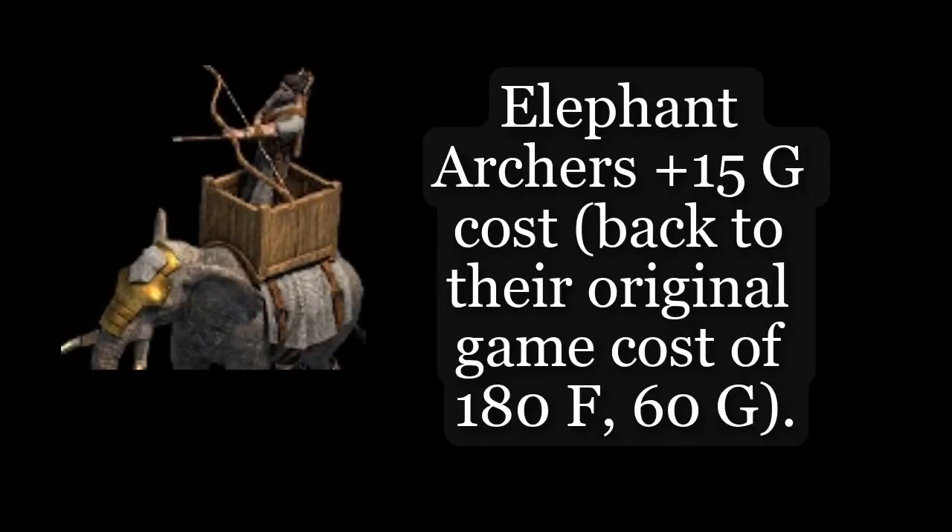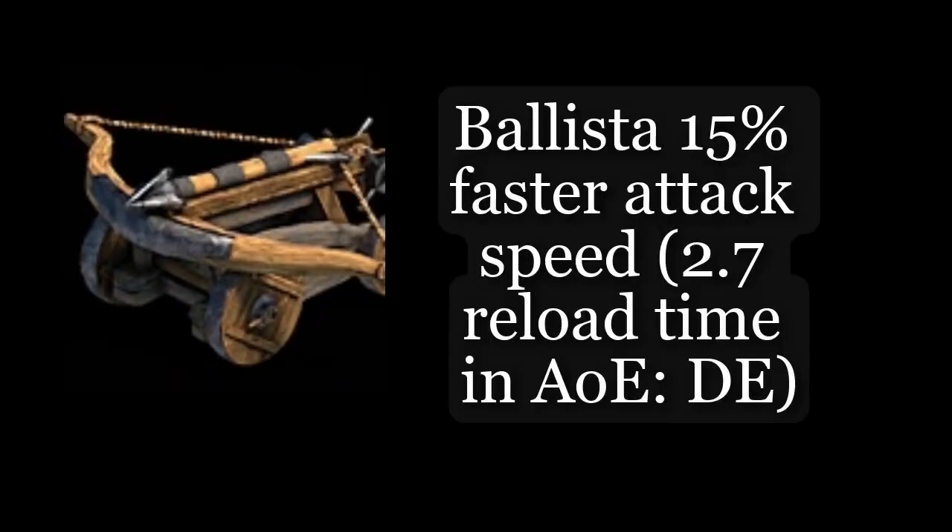Back to the original, then cost of 180f, 60g. Ballast at 15 faster attack speed to 0.7 reload time and now.